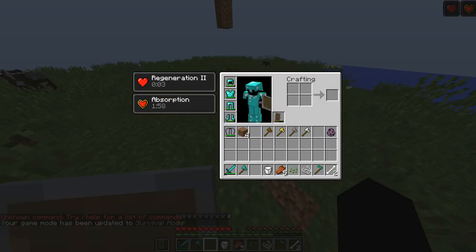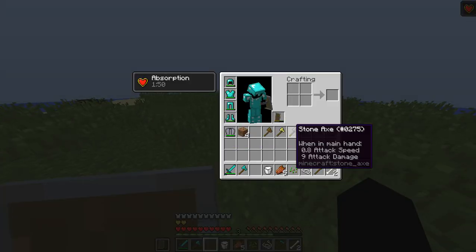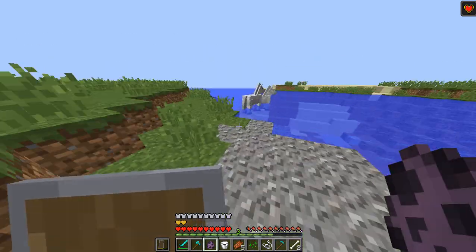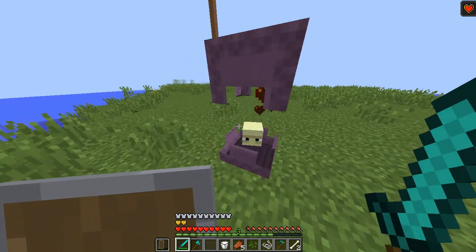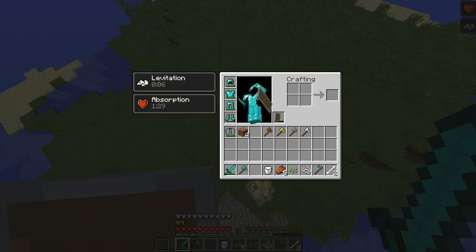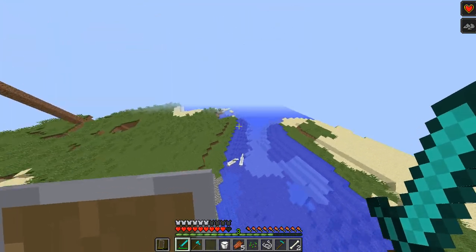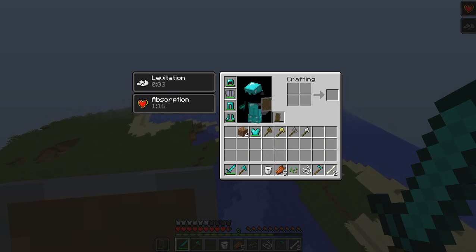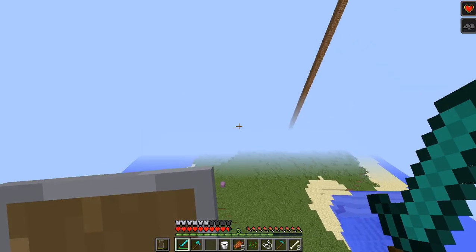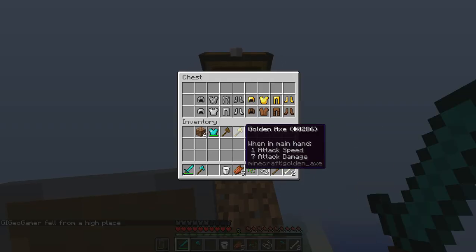Let's eat a regular golden apple — you get Regen 2 and absorption. Pretty much the same thing. I'll show you what the shulker actually does without us being under attack. This is a shulker — you can barely hit him, he does have quite a bit of armor as you can see. You need to hit him when he's open. So, that's basically 1.9 in a nutshell — an entirely new combat system, gliders. Let me know what you guys think. A lot of people really hate it, a lot of people really love it. I personally think it's a lot of fun.